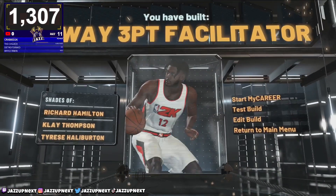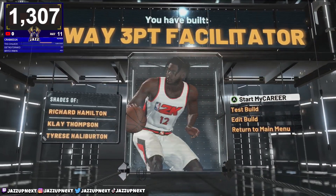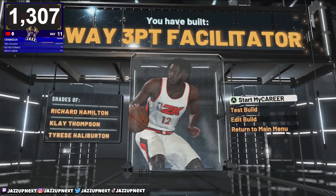Lockdown takeover is the best in the game, and that's how you build a two-way three-point facilitator. In my opinion, this is the best lockdown build in the game.